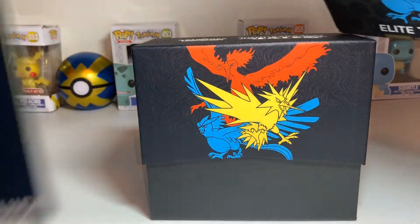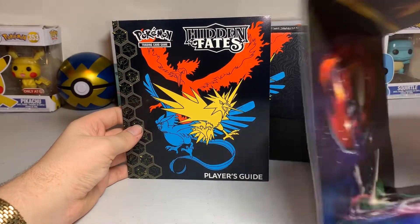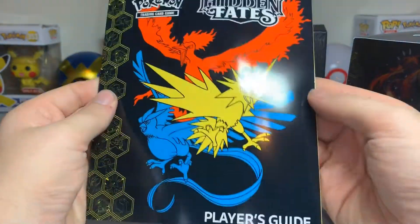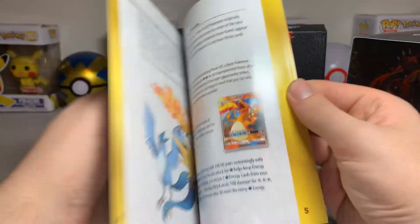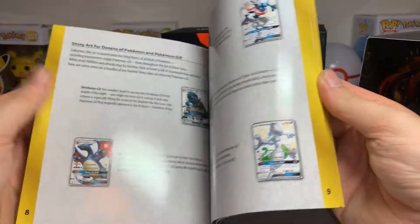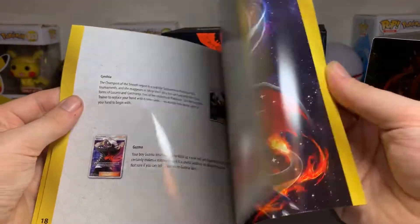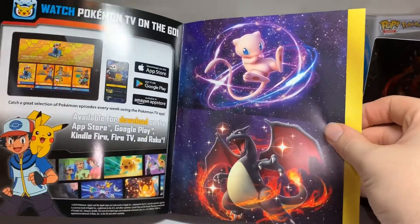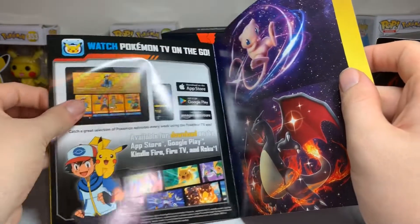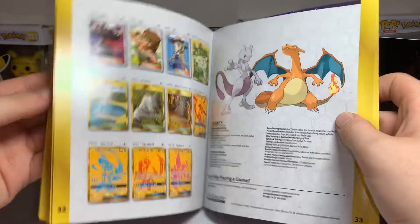This here just came in between this, which has some nice artwork on it. This is just the guide for pretty much what the GX card is and what it does — what all the cards are and do — and an ad for the app, and on the back a checklist.